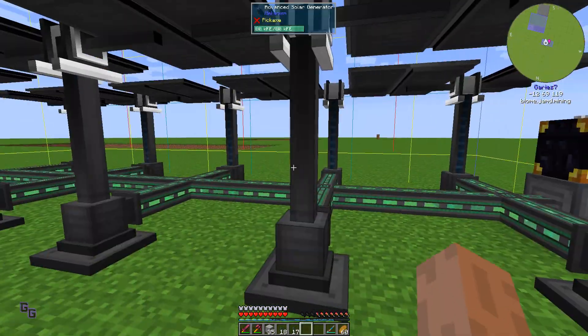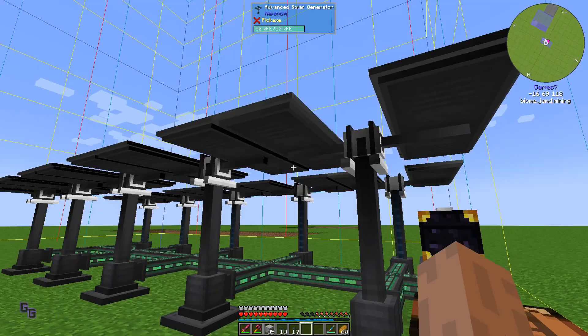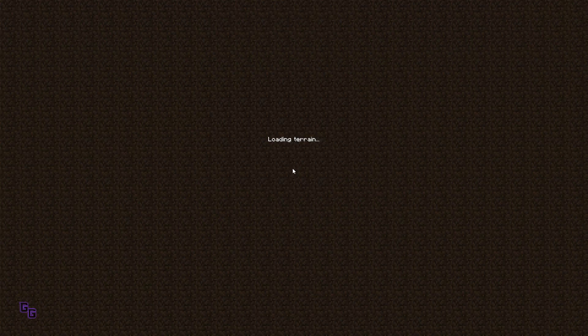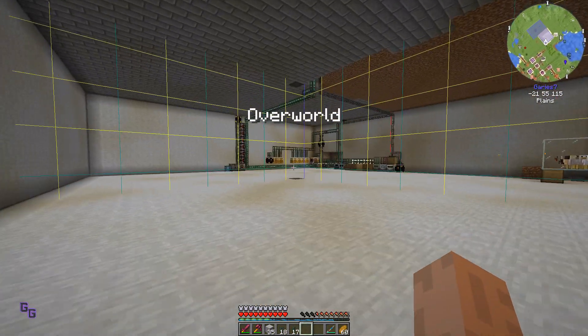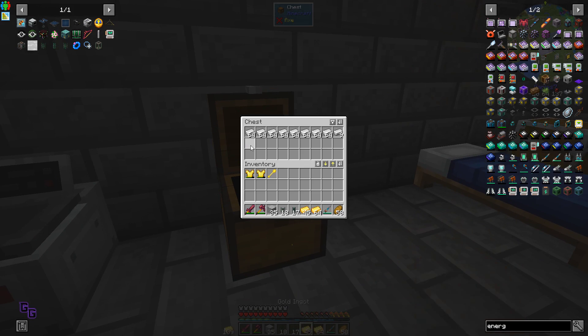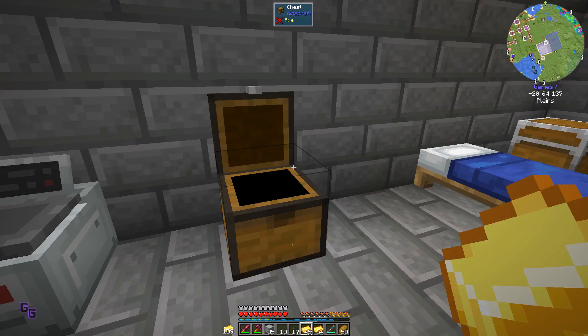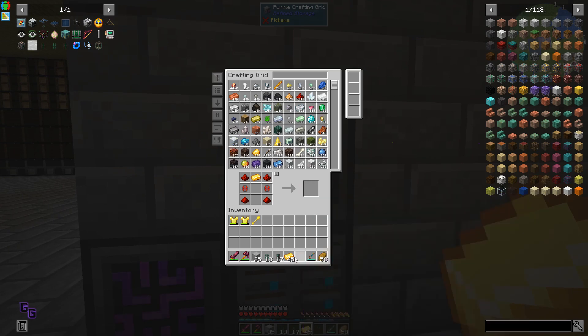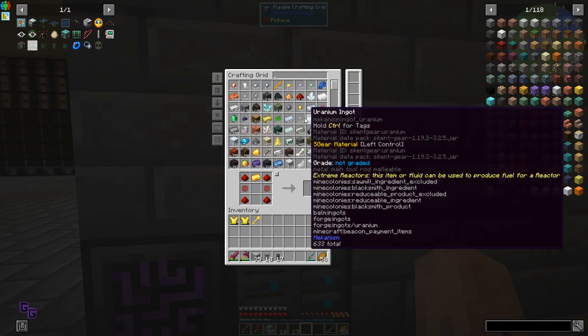I'm going to make a couple more of these - we've made them already - and then I'll bring you back for the next step. We ran out of gold so I need to use this. I'm stacking 45. Let's remember how much we took and put it back - I'm going to try and use more.